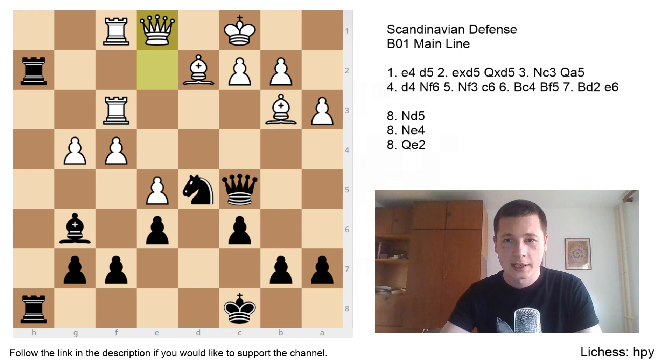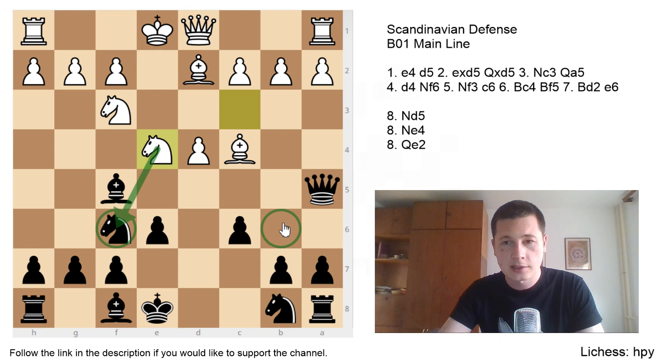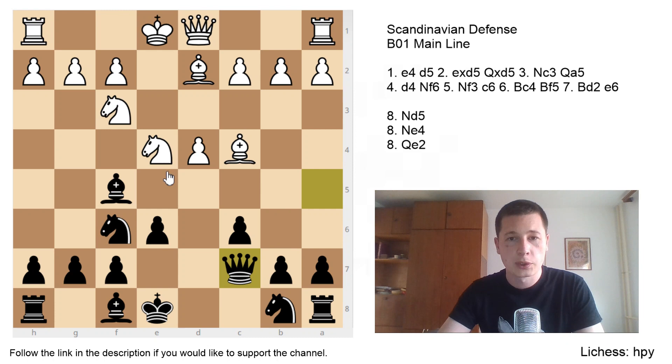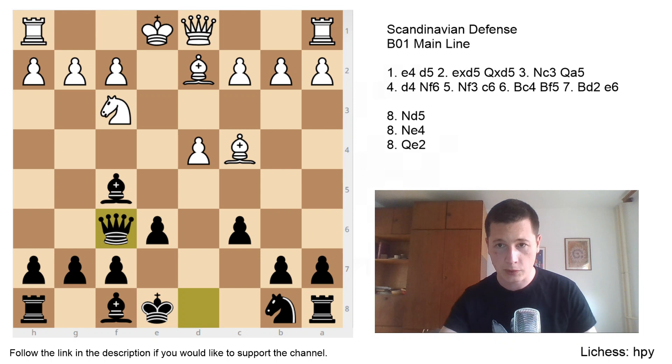After e6, white most commonly plays either Nd5 or Ne4. Both moves look similar and share the same idea of exchanging the f6 knight for the c3 knight. The difference is that after Ne4, black has the b6 and c7 squares, while after Nd5, black only has Qd8. After Nd5 the line is forced — Qd8 is the only move. After Ne4, black can also play Qc7 or Qb6, after which white takes and ruins the pawn structure. But most often after Ne4, black goes for the mainline Qd8 retreating, and after Nxf6, Qxf6, we've transposed to the Nd5 mainline.